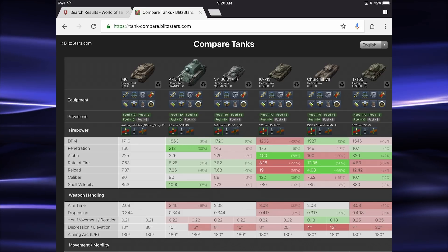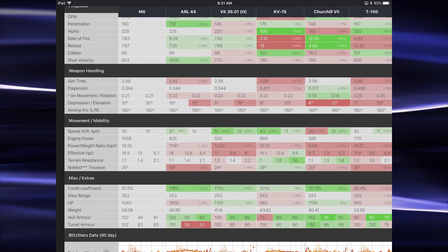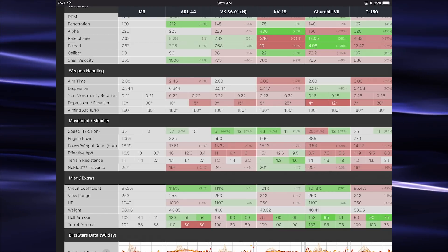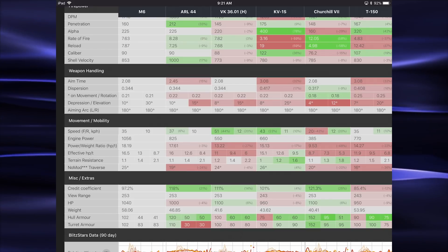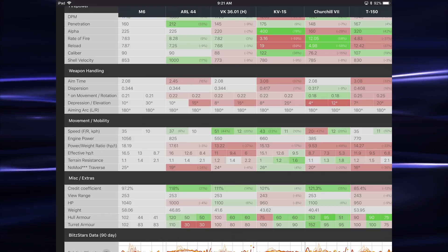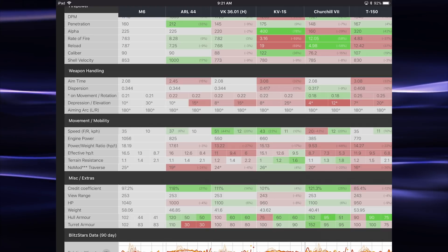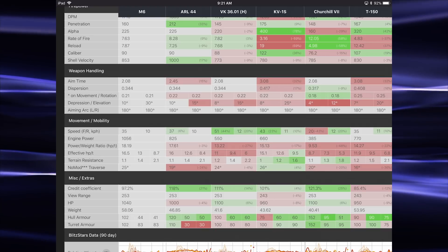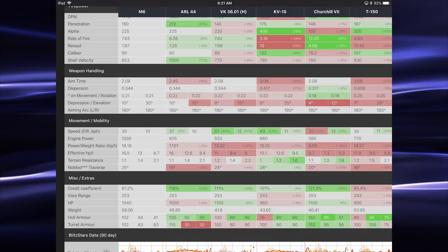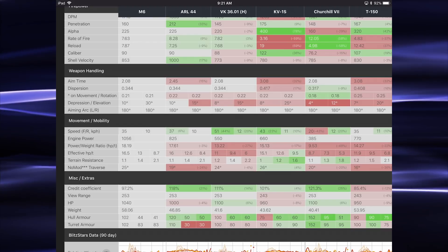Still, ARL 44 is the best heavy in the class here. Nice aim time of 2.08 when you compare it to the other heavies. As I said before, negative 10 to positive 30 is great on the gun depression, and 35 miles per hour — it looks good here. Some of the other tanks are a little bit faster, but where it stands out is those traverse speeds in the mid thirties. Most of these other heavies are going to be in the mid twenties, so you'll really feel the difference playing this tank and its ability to turn — maybe not so much to accelerate and drive in a straight line.